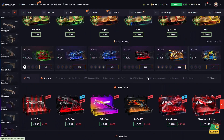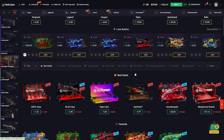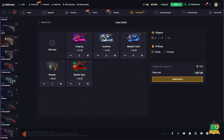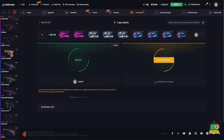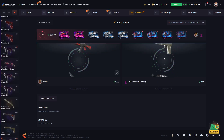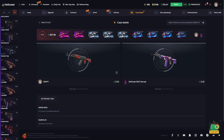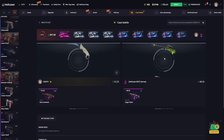Let's see how HellCase will pay us today. With $1,400 we can create a really nice case battle. Let's start with a case battle worth a total of $700 — we are opening 14 cases. I hope really nice skins come out of them. We started by opening our first case and a really nice skin came out — a red laminate worth $50.